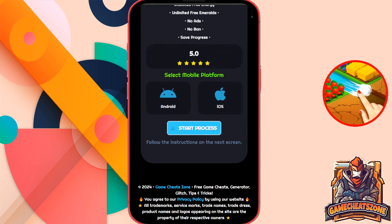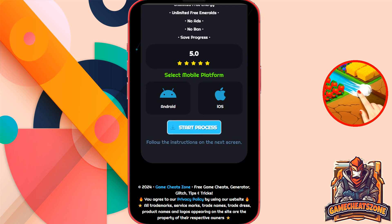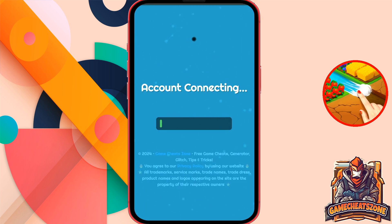Now just scroll down and select your phone platform. Because I'm on iPhone right now, I will choose iOS. If you're on Android, just choose Android. Then press start process. As you can see, the tool is working now. It will connect to your account, find your account ID, and then send resources into your account as a gift. It'll take about one minute to finish.